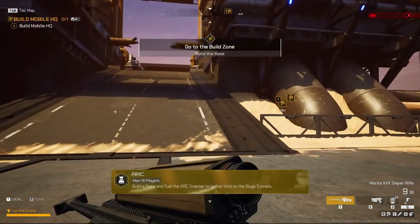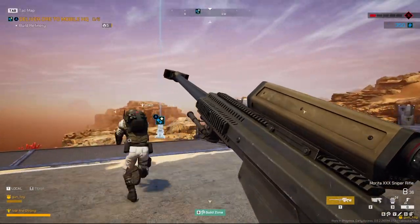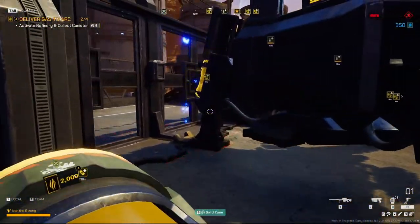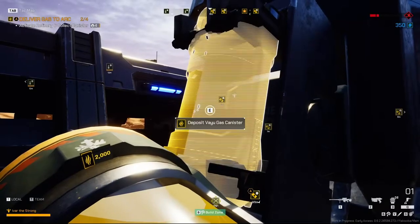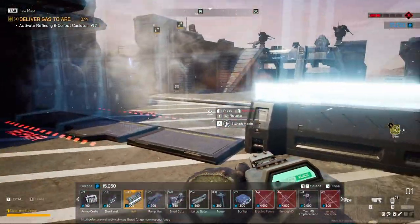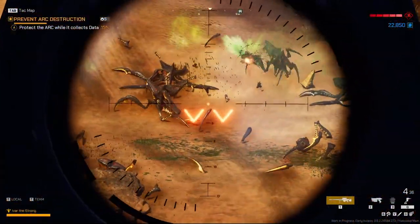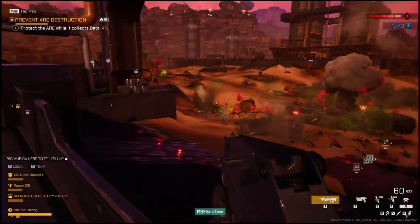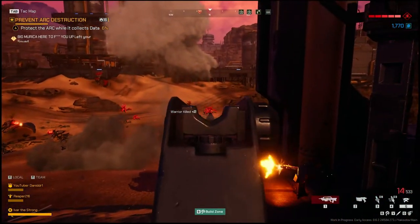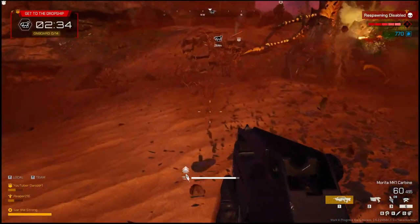The next mode is Arc Slam, quite similar to Assault and Secure in the fact that you have to defend the Arc from an invading horde. This time it's a little bit more free, as you have free reign while you wait for the Arc. But in this case, you'll be the one powering the Arc with gas. While you and your team gather gas, you have quite a bit of time to build up your defenses and create an incredible base where you will have to face the arachnid horde at the final stages. When the Arc Slam activates, the horde will come and try to destroy the Arc. You have to defend it until the Arc Slam has finished its surveying. Once it is finished, just like every other mission, you have to get to the extraction dropship.